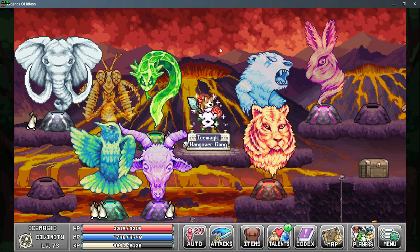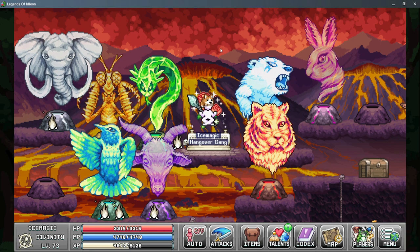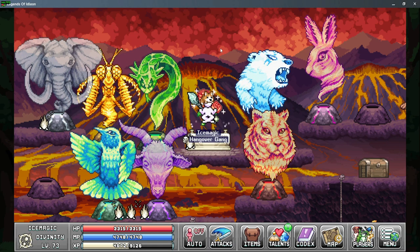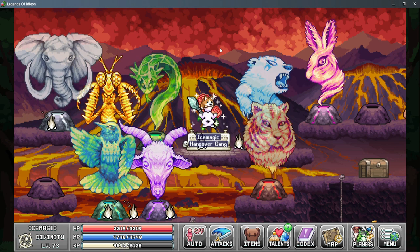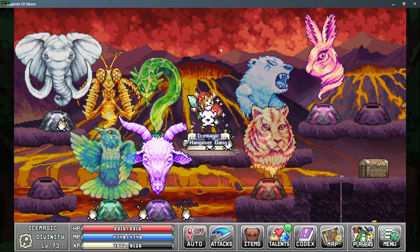Divinity is a skill that's unlocked at the start of World 5. This is a passive skill that levels up very similar to the way you level up Laboratory. There are four main things you need to pay attention to with Divinity: Divinity Point Gain, Divinity EXP Gain to level it up and unlock new features, how to unlock new Gods, and which Gods to use on which characters.